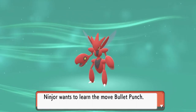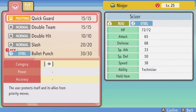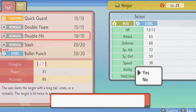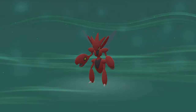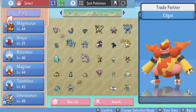Scizor wants to learn Bullet Punch, so let's go ahead and replace that. As you can see, it's a Steel-type move — it's kind of like Quick Attack, it always goes first. Let's go right ahead and switch it out for Double Hit right here. Just like that, Scizor has learned Bullet Punch!